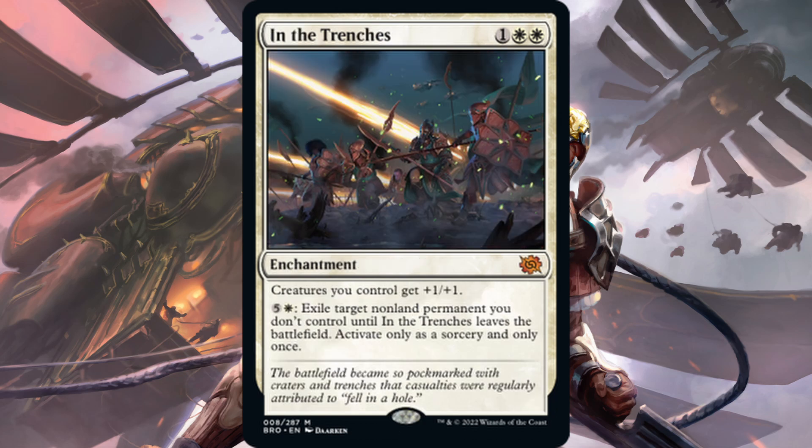Next we have In the Trenches — double white, one mana for a total of three. It's an enchantment with an anthem effect: all your creatures get plus one plus one. It also has a tacked-on ability for one white and five generic to exile target non-land permanent you don't control until In the Trenches leaves the battlefield — activate only as a sorcery and only once. Three-mana anthem effects are not great on their own right now since we have lords for three that come with a body. The late-game exile clause is a nice addition, though. This could see some play in go-wide white aggro and token decks.